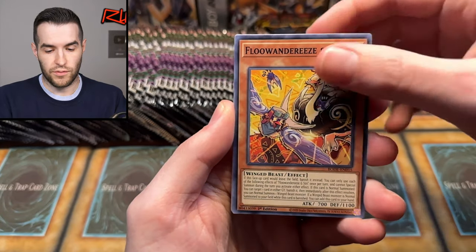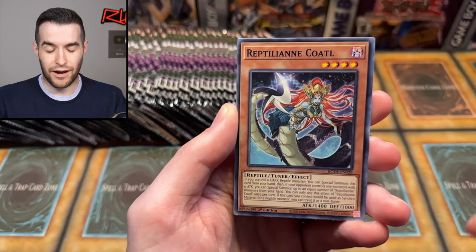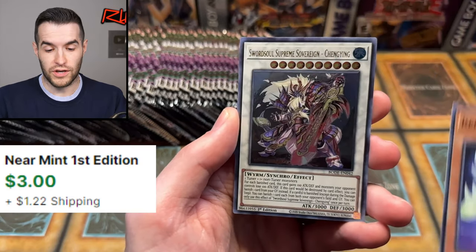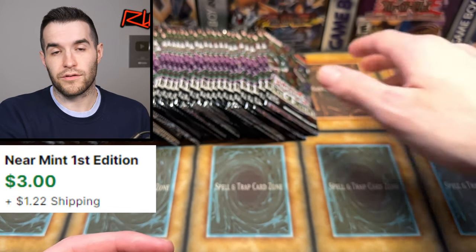We have not had great luck with this set. We only pulled one Starlight out of three cases when we originally opened it. Since then, I don't know if we've ever pulled a Starlight out of here, so I'm hoping we can turn that around. Ultra Rare — Supreme Sovereign Shanking. So there's the first part of the giveaway. Make sure you guys enter that.